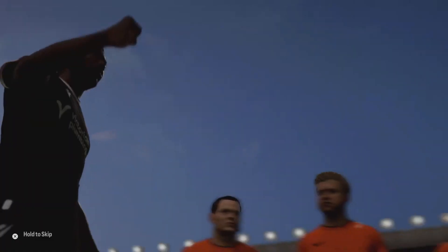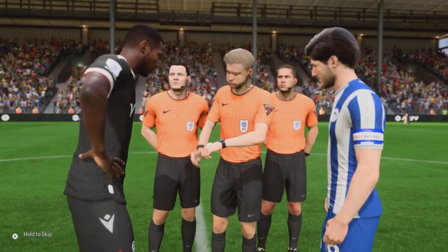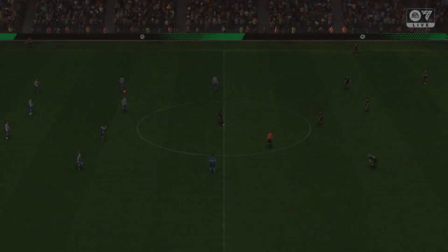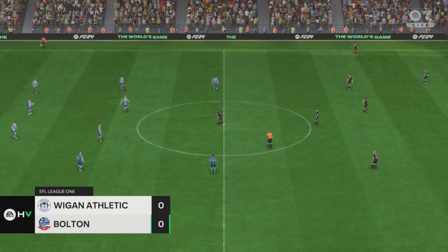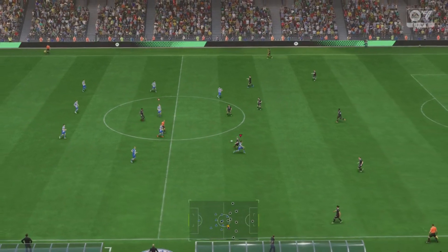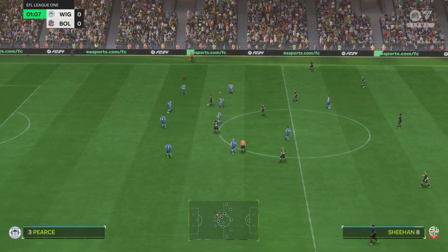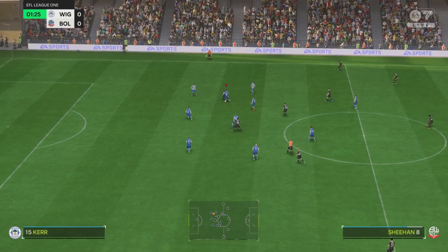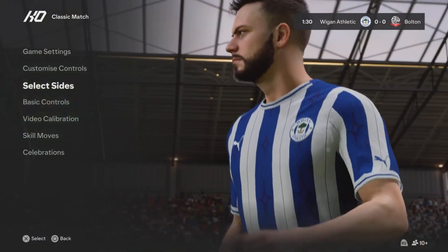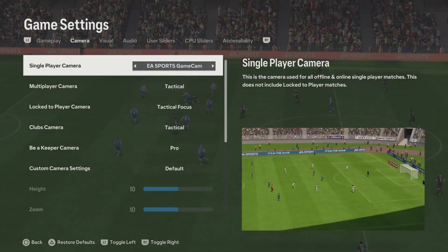Before I get into the gameplay I just want to mention the graphics, menu design, and layout. To be honest, the graphics design team have done an amazing job of the aesthetics. The menus feel familiar but they've been changed enough to make it feel new and let you know you're playing a new version of EA football games. The introduction scenes to the matches are very similar to FIFA 23 but they still do the job of building up into the match.